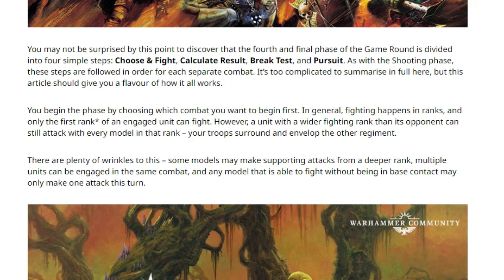That's an interesting change. Some models may make supporting attacks from a deeper rank — I imagine that depends on army rules and weaponry. Multiple units can be engaged in the same combat, and any model able to fight without being in base contact may only make one attack this turn. So if you have 30 front-rank night goblins charged by two five-man units, you're not going to get 30 attacks on each — you have to divvy up who's fighting which unit. It also talks about flanking, so you can't have a massive Death Star attacking from all angles.